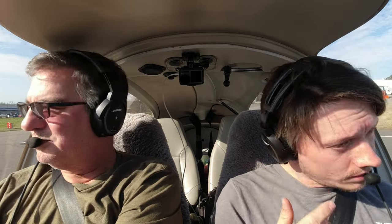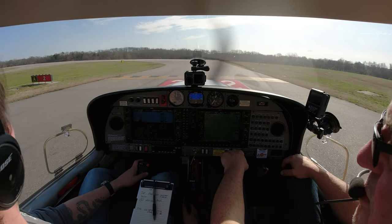Concord ground, five two six delta sierra, Diamond Star, south ramp, requesting departure to the northeast with November. Concord ground: five two six delta sierra, taxi to runway two via alpha. Five two six delta sierra — that's perfect.